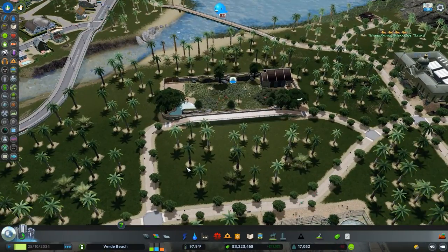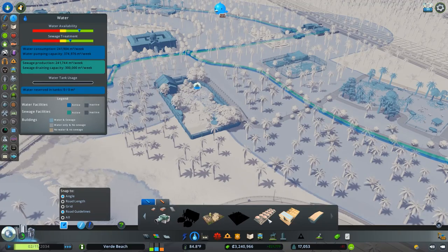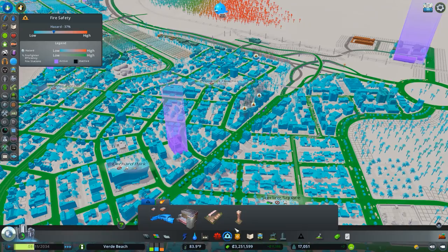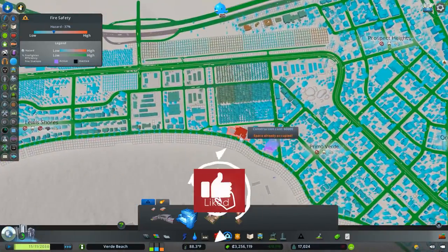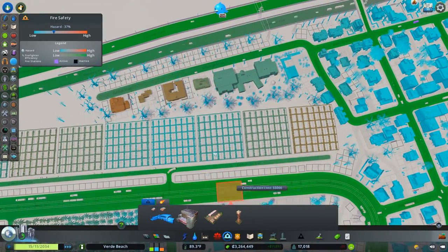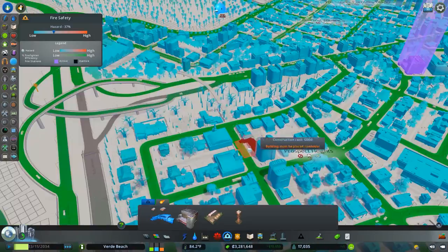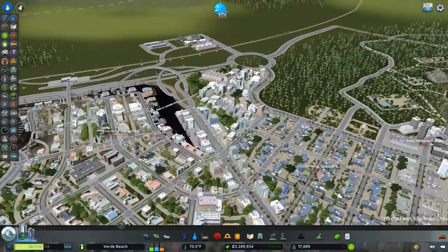That water is going to be a thing all episode apparently. I'm wondering if a pumping service would actually help over here. We don't have one yet — let's see. We do have disasters on, which suddenly shows the city is burning down in the background! I did not know that was happening. I think I need to work a fire department into this area.